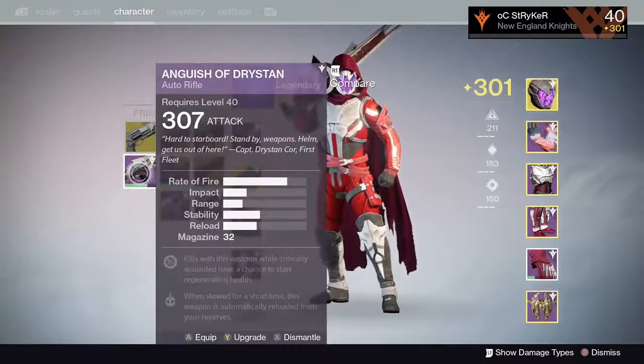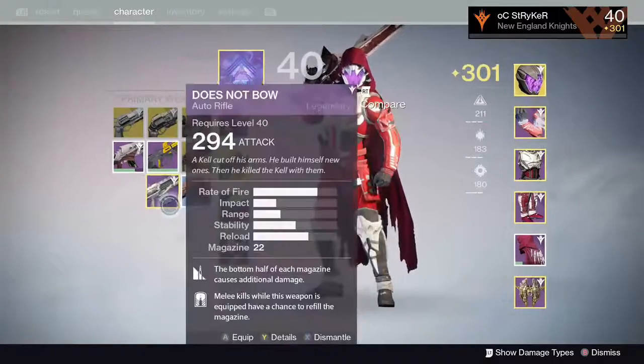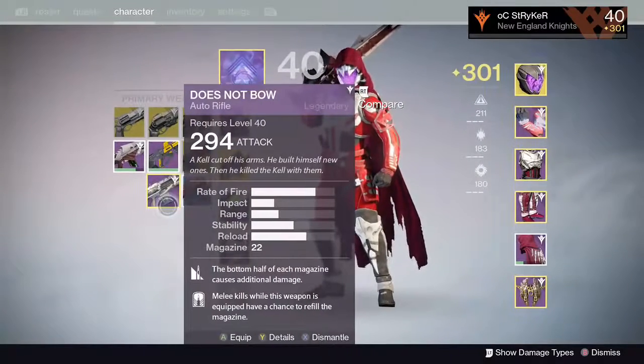I ended up getting the Anguish of Drystan. I actually have a video reviewing this, so I'm not going to get too much into it. But it's a pretty decent raid auto rifle — rolled a 307. It's the auto rifle I've had before; it does not disappoint.